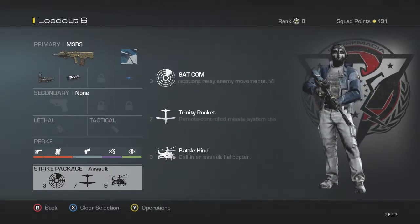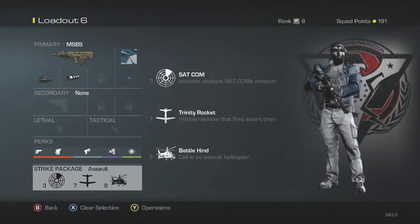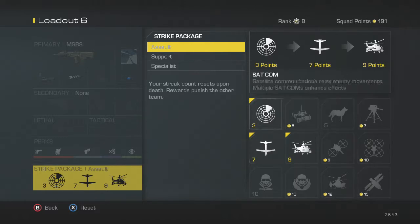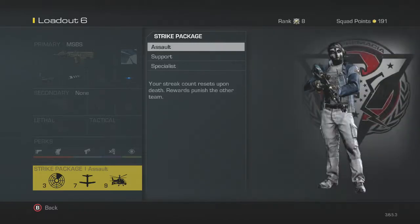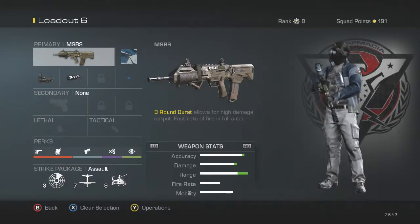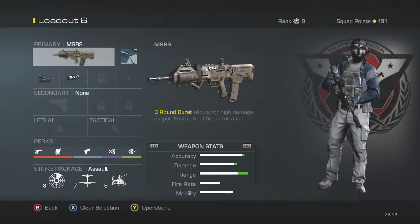My main killstreaks are the Sat Com and the Trinity Rocket, which gets me closer to the battle. These are the main elements of this class setup.